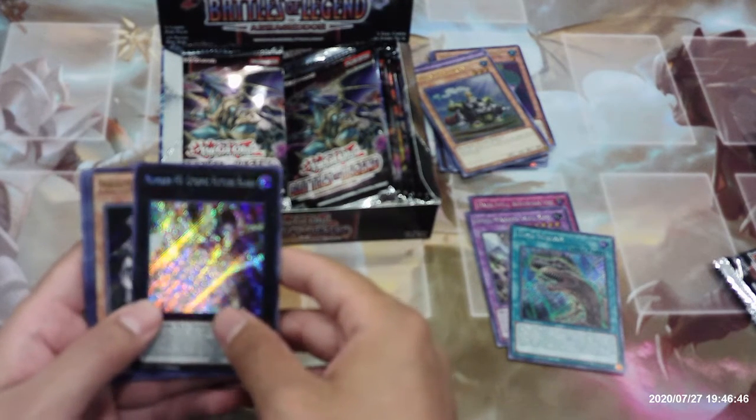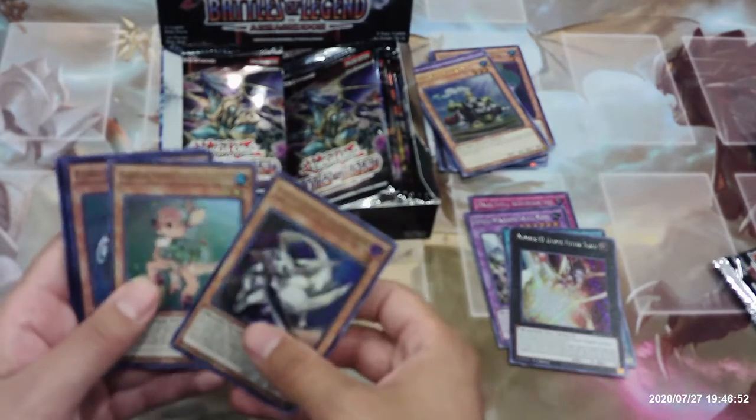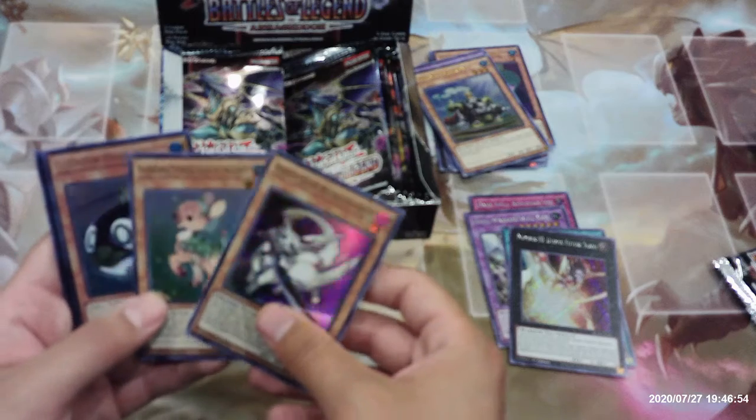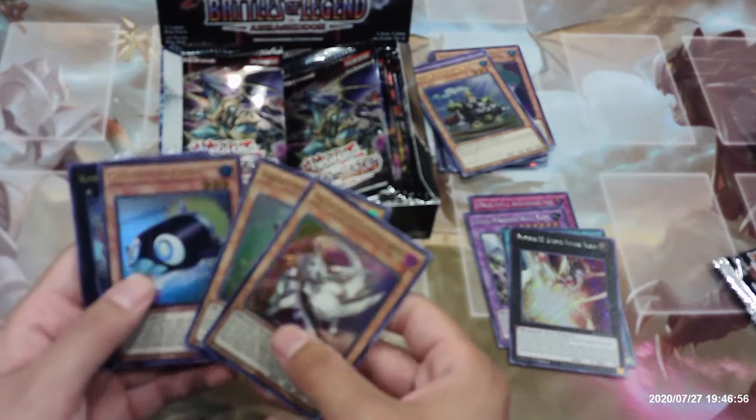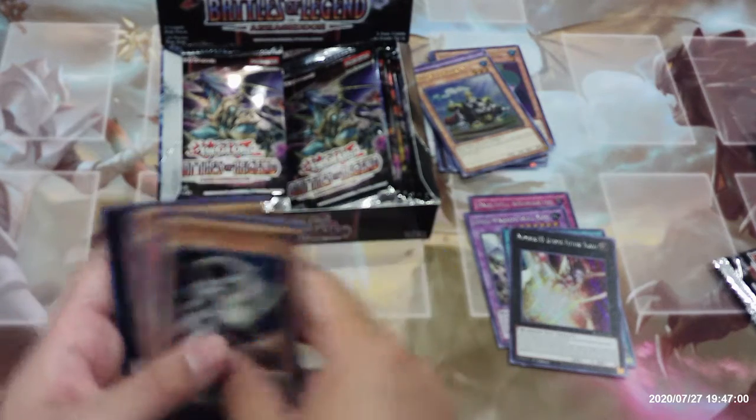Number F-Zero Utopic Future Slash, Dragon Buster Destruction Sword, Valorfawn, Mystical Beast of the Forest, Penguin Torpedo, and Number Two Numeron Gate DeVay.